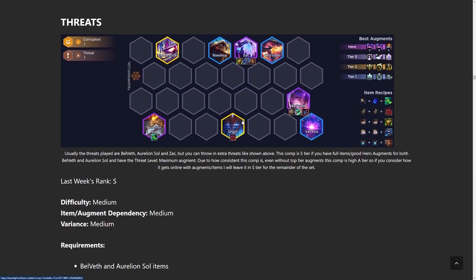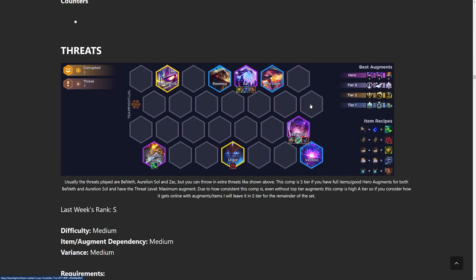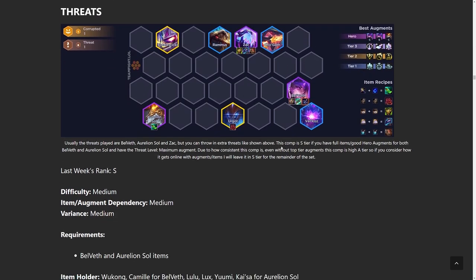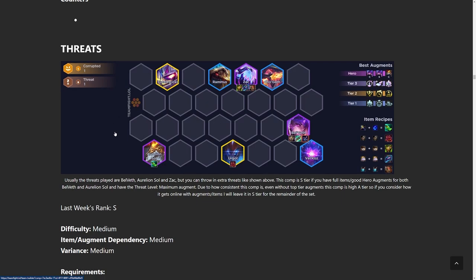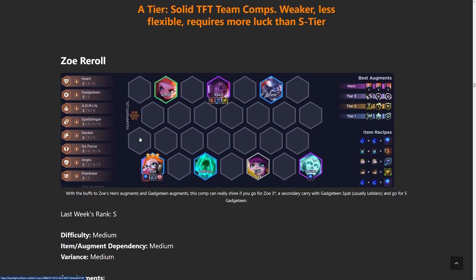On to the next build we have is Threats. Threats mainly revolves around Belveth carry. Aatrox has never really been a primary carry this set, which is understandable — you want him there for anti-heal, and anti-heal units generally aren't super carries. But Belveth is still very powerful. As I said before, there aren't too many AD comps — it's just Samira and Belveth — so it's easy to play them because you get the items pretty much automatically. As long as you get the units, you're going to be fine. All the Threat units are really good frontline for Belveth, like Rammus, Zac, and Cho'Gath — and each Threat unit does something different, so even though you don't get trait synergies, it's still pretty solid overall.